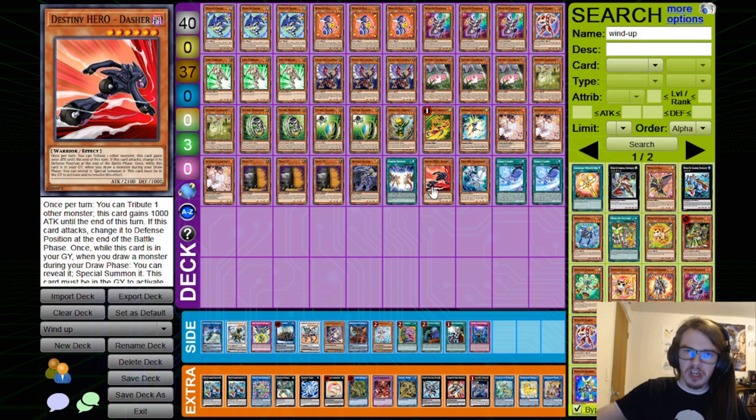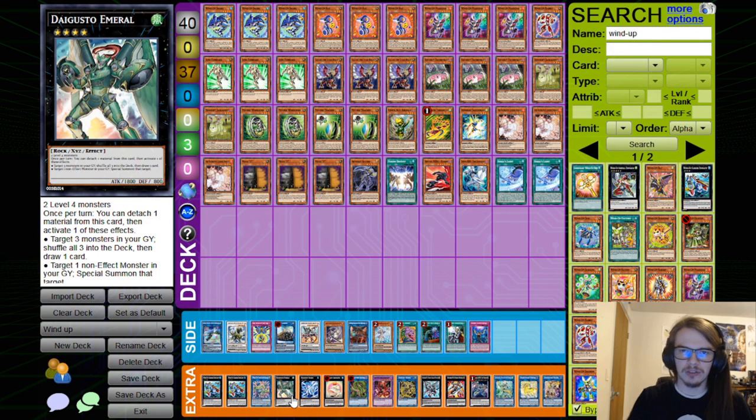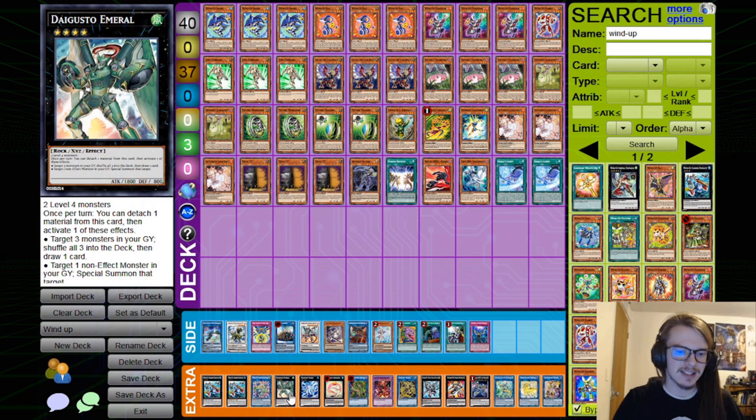Then we have Emerald to shuffle back the Zenmaities, as well as to shuffle back other material that we may need — like a random Destiny Hero that we happened to draw, or something like Scythe. And since we have a lot of level 4s with the Magicians and the Wind-Up Sharks, we have easy access to this.